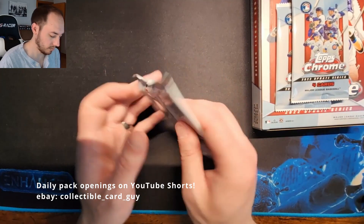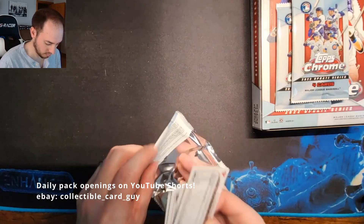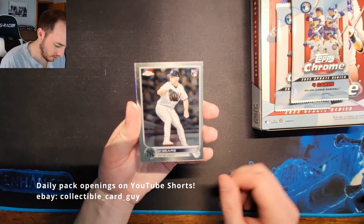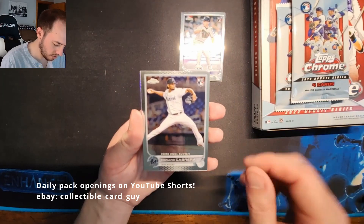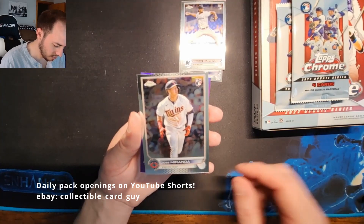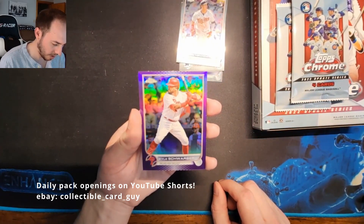Pack 21: J.P. Sears Rookie Card, Edward Cabrera Rookie Debut Rookie Card, Jose Miranda Rookie Card, and Kyle Schwarber Purple Refractor.